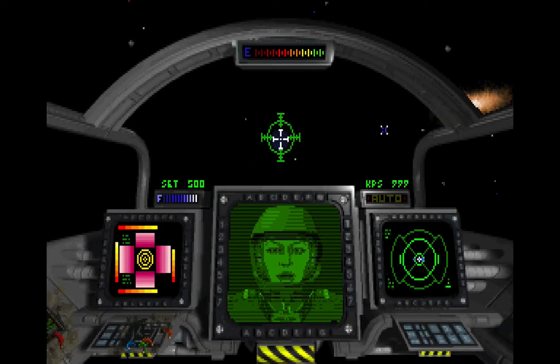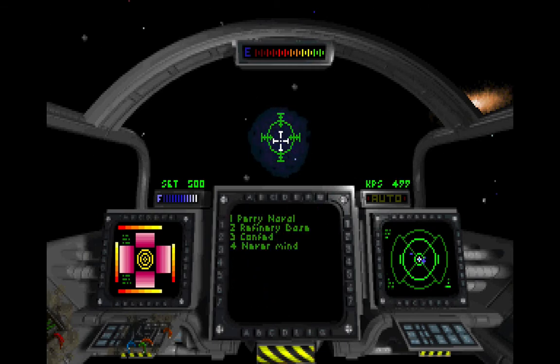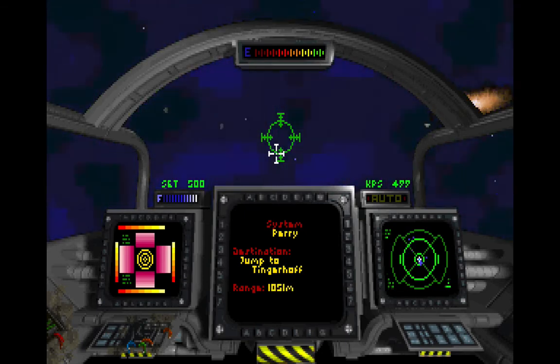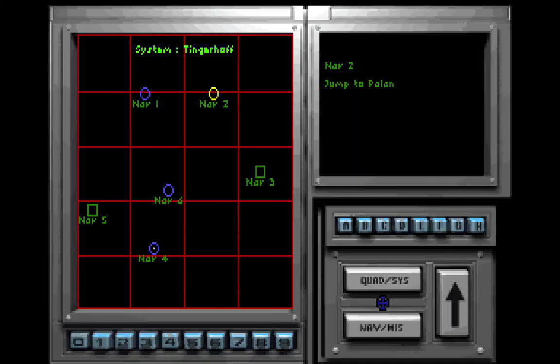Maintain speed and course for contraband search — no contraband detected, you may proceed. Ooh, Stiletto! She was always on my wing in Wing Commander Prophecy — that's good to see her there. I think the ship's name is Stiletto, and it's not actually the character Stiletto, but there you are. Nothing there, and just like before we want to now head to Nexus.